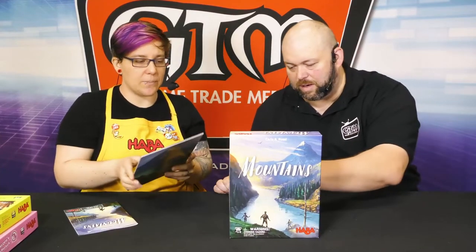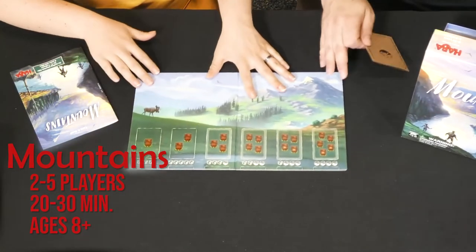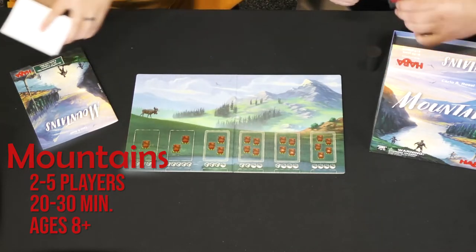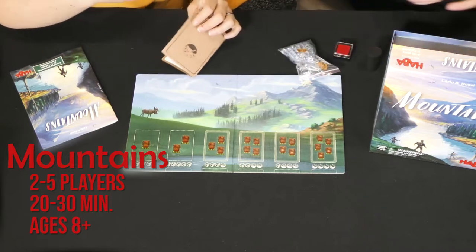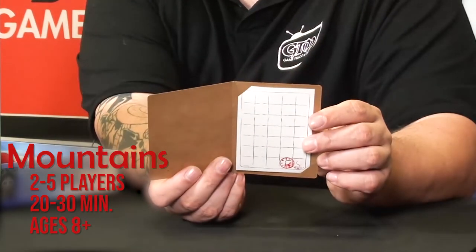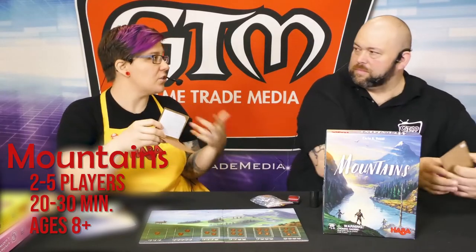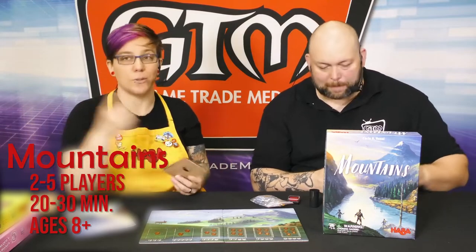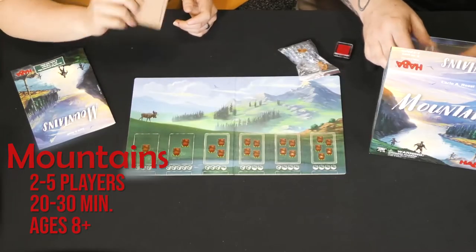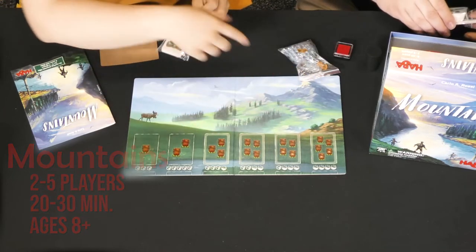So this is Mountains, and in this game we are going hiking. In Europe, when you are a hiker you have a stamp book or like a passport, and when you reach the summit of some of these key hikes there's a sign post on top of the mountain with a stamp station. Each mountain has a unique stamp, so you get a stamp in your book — it's proof that you've climbed the mountain, because the only way to get that stamp is to go up the mountain. In this game we're trying to be the player that gets the most stamps. There are six different difficulty levels of hikes.